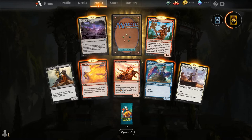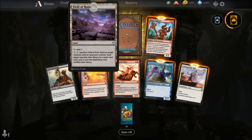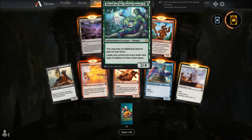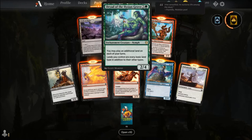Grim Physician, Final Flare, Stampede Rider, Witness of Tomorrows, Indomitable Will, Field of Ruin — I'm so happy to see this reprint and I love this artwork compared to the Ixalan art — Blood Aspirant, and our rare is Dryad of the Elysian Grove. For two and a green, you get an Enchantment Creature Nymph, a 2-4. You may play an additional land on each of your turns, and lands you control have every basic land type in addition to their other types. Who loves a Chromatic Lantern attached to a creature? This makes Koa irrelevant in Valakut — you can play Dread Presence, you can play Valakut, you can play Field of the Dead because you don't even care what kind of lands you're playing.